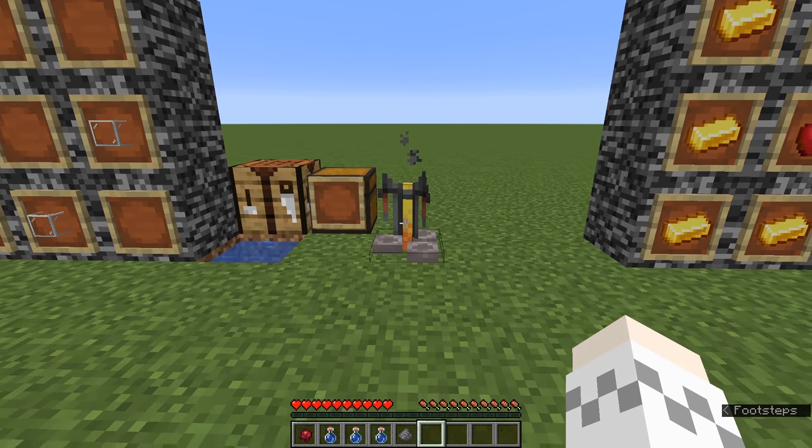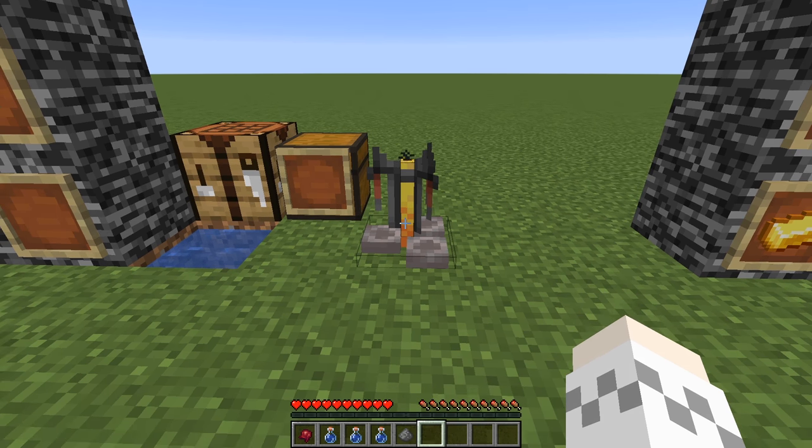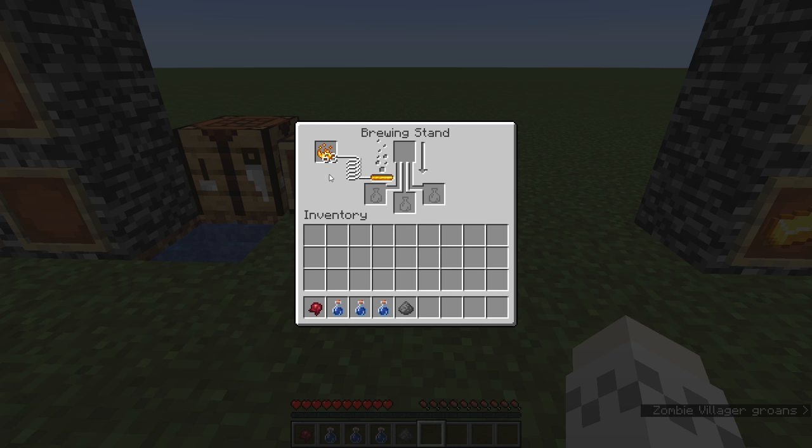Get a brewing stand, which can be acquired by taking a blaze rod and combining it with stone. You also need blaze powder, so you will have to go to the Nether to do this. Make sure you put your blaze powder in your brewing stand to power it, then place in your three water bottles.